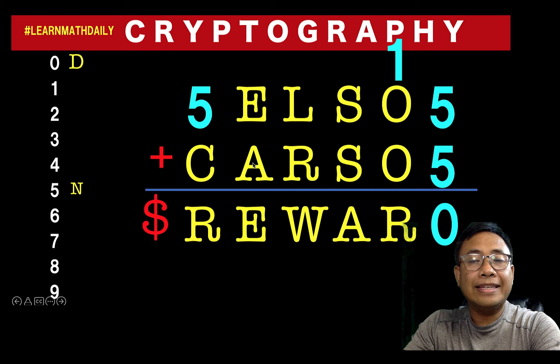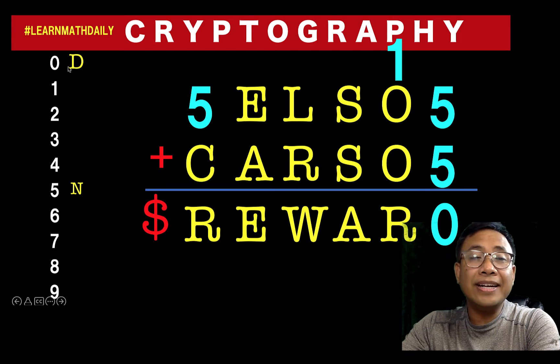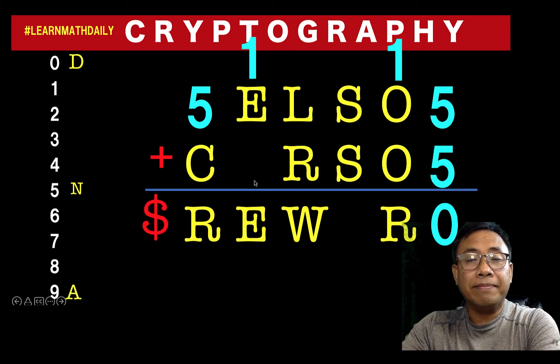Next, let's look at this letter e and letter a. A number plus another number resulted in the first number — this implies that a could be zero. But since d is already zero, the other implication is that letter e is just a digit with a number carried over, and letter a must have a value of nine. So we can replace all the letter a's by nine, giving us one plus nine equals ten.